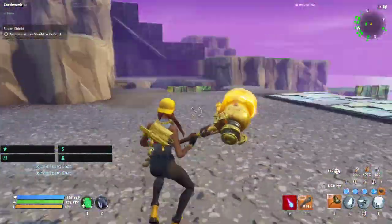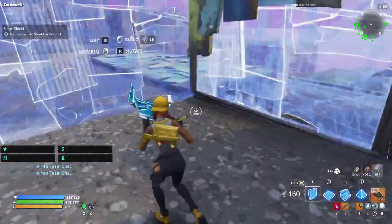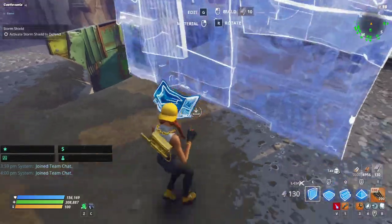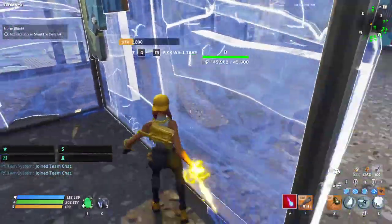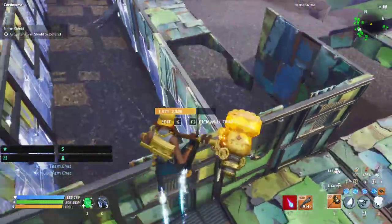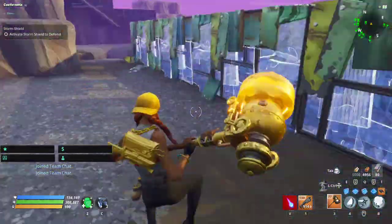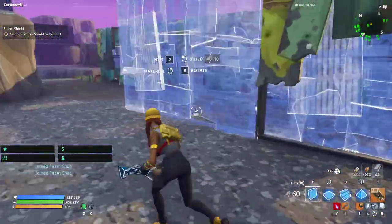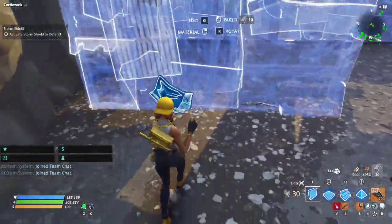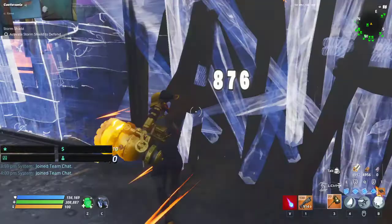Pretty much all of this area here is going to need to be a block-off to force them to go where we want. We'll go all the way across here, come back a tile, and do it again — it's pretty much just going to be rows of walls across your space. Just keep doing that until you're back on your amplifier.